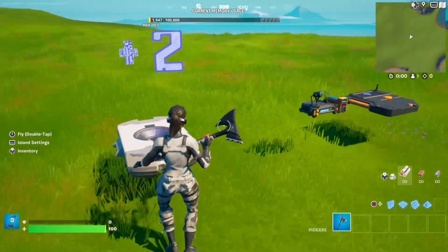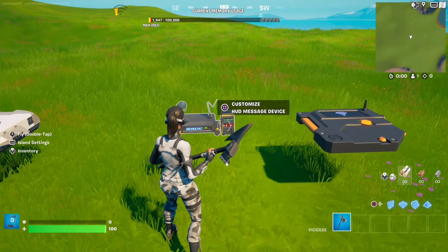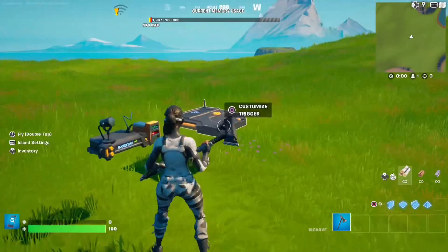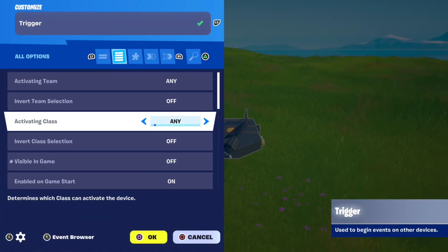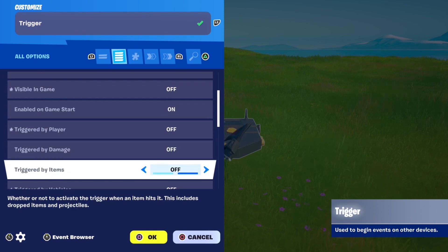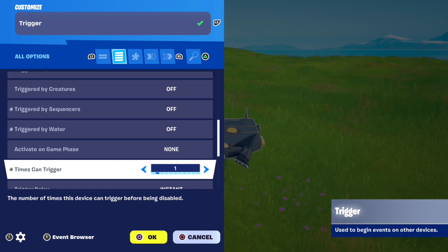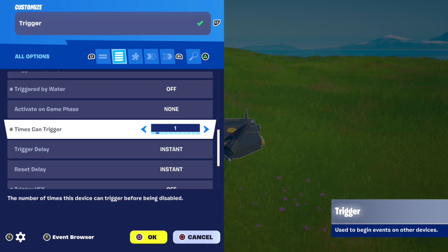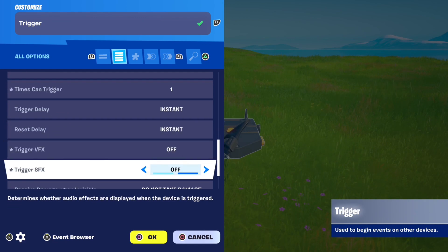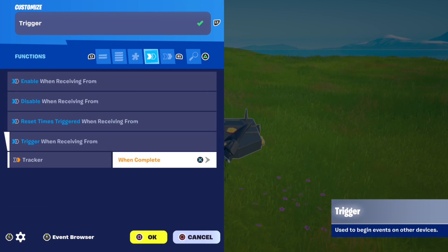Next is optional — it's if you want a message to show to all players when the points get awarded. If you want to do this, first place a trigger and in all options set: visible in game: no, trigger by player: off, trigger by vehicles: off, trigger by sequences: off, trigger by water: off, times can trigger: 1 — this is very important so it doesn't keep spamming every time a single player gets killed. Then trigger VFX: off, trigger SFX: off. In functions, put trigger when receiving from tracker when complete.